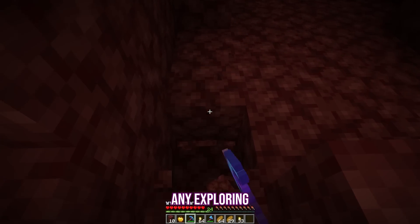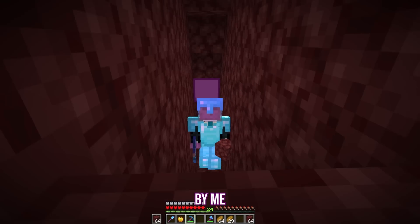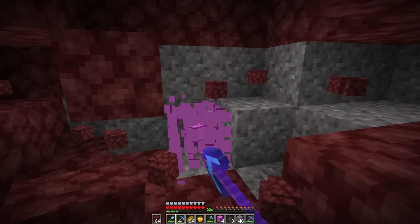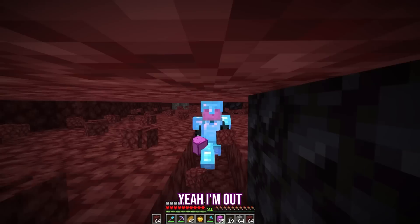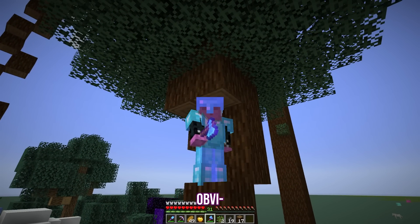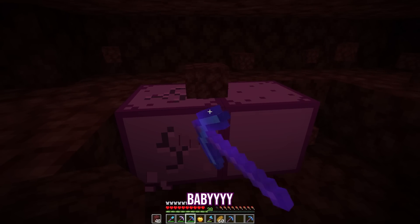Before we do any exploring, I'm going to quickly find a stack of ancient debris. That's a lot faster than I thought I'd find the first one. The pink block is retextured ancient debris — I don't even remember why at this point. I'm out of diamond picks, so that means chopping down more trees. I'm getting more villagers so I can trade more sticks more faster. And we're back in the nether again.